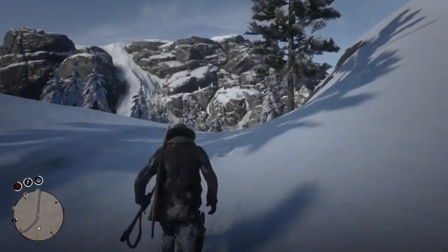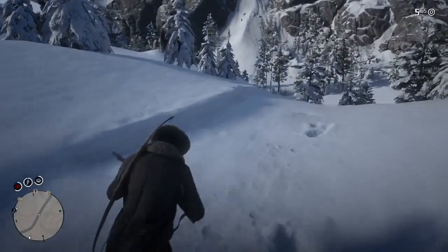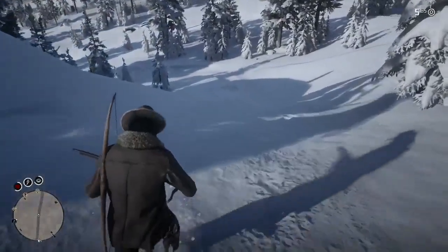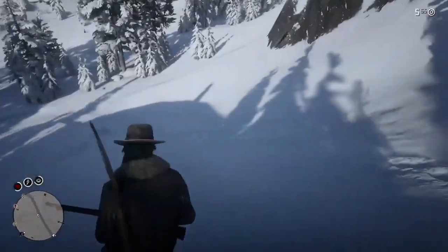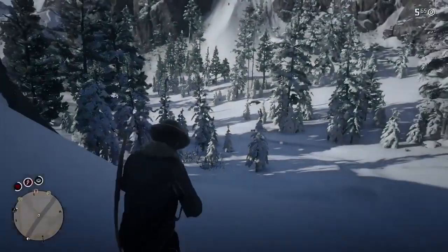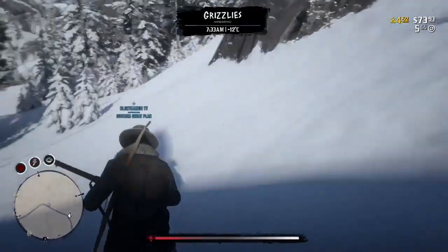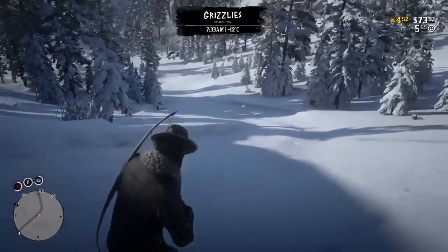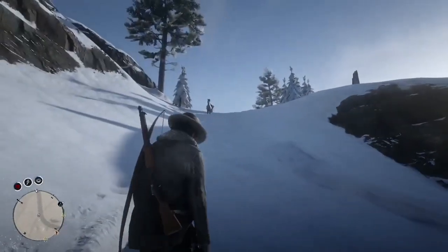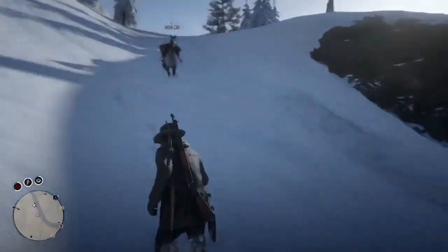I'm showing you the best locations to hunt in Red Dead Redemption 2 in my opinion. One of the best locations for me has been Grizzlies West — the snowy area up in the very top left of the map. Another location is Grizzlies East, which is the top right of the map. And the final one is Big Valley. All of them have grizzly bear locations and legendary animals as well.